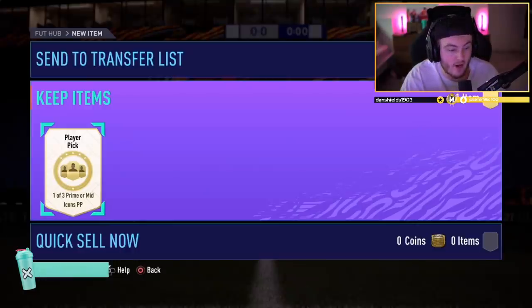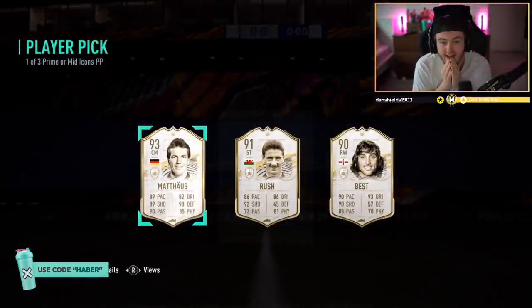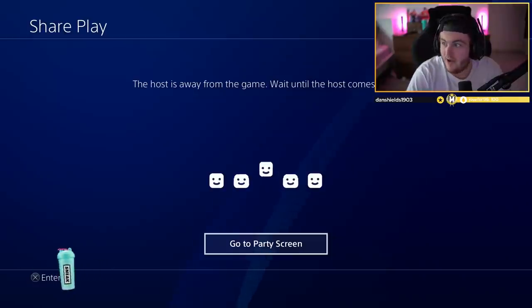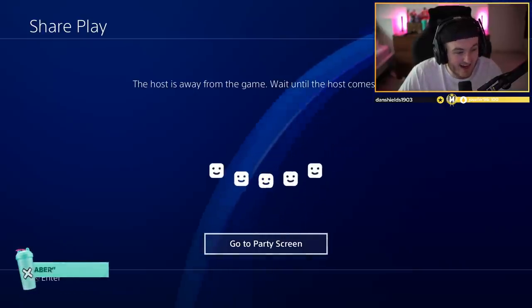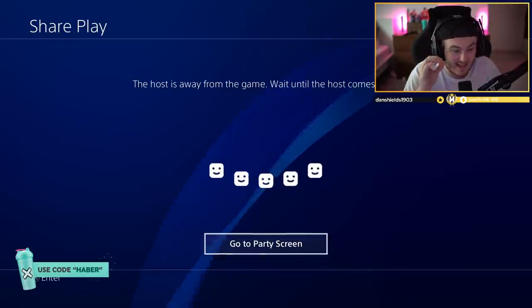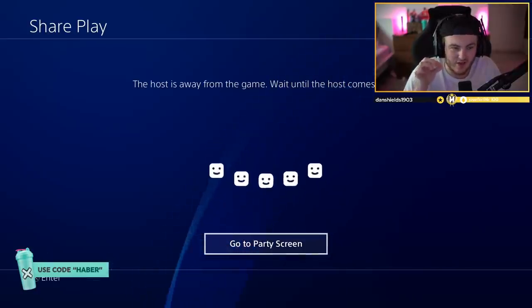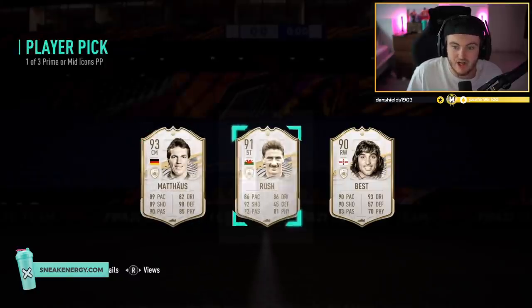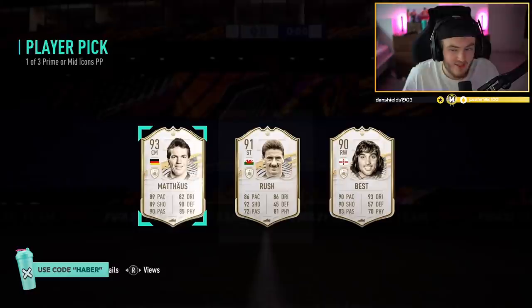Yet another Prime/Mid-Icon player pick. We're getting this one, EA. Come on. It's going to be... Matthias! No way! Oh my word. That's huge. That's actually a sick player pick. How much is Matthias actually worth here? Three million coins. That is such an incredible pull - and the thing is, he needed a midfielder. He needed a solid midfielder. I think he's taken the controller back to pick the card himself. That is fantastic. So he's got Ian Rush, Best, Matthias - Matthias has got to be the choice there. That is absolutely phenomenal, and he needs a midfielder because he put Kimmage into it.